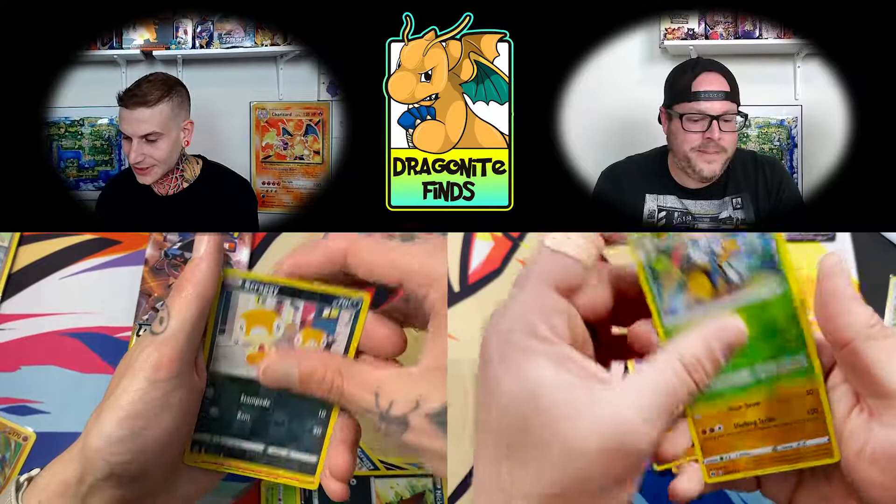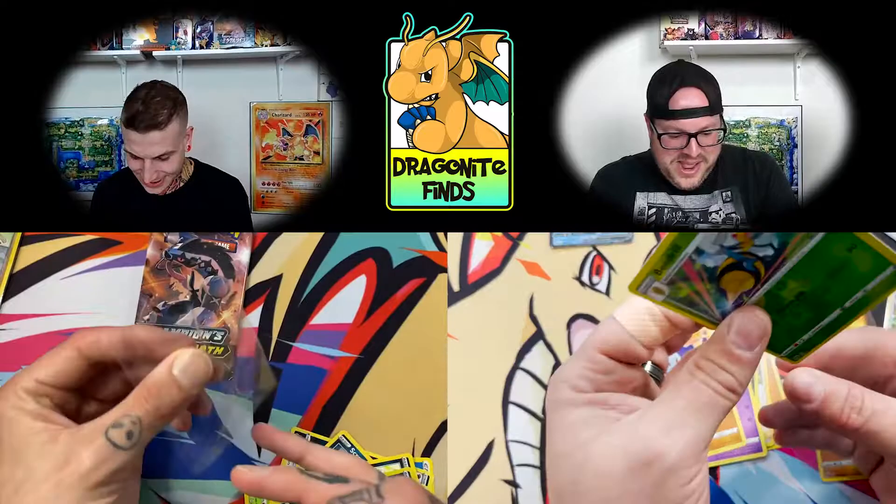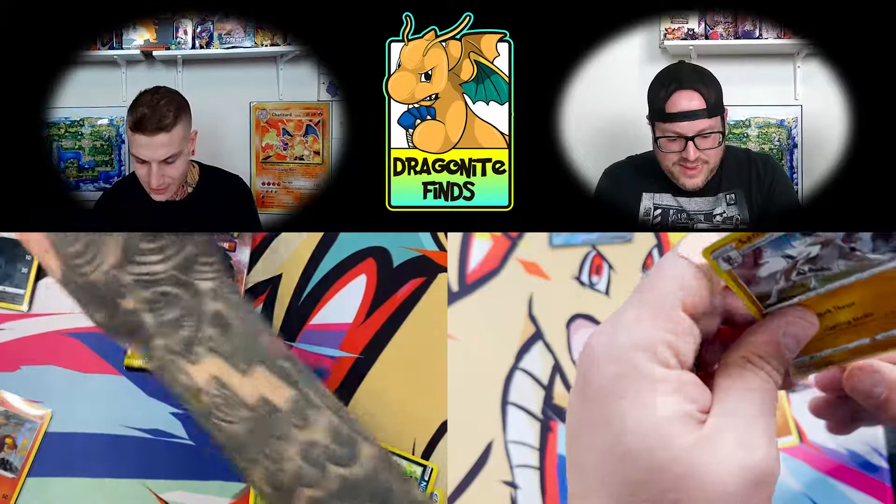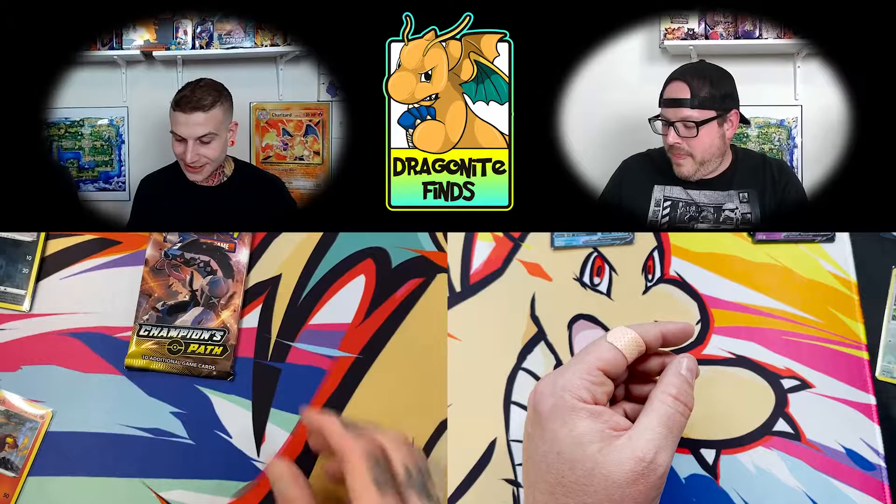Ekans, Kakuna, Nickit, Beedrill. I knew it — Sinistorch coming back, that's like my third Sinistorch. Last pack magic — it could still happen. Chins are up, they're always going to be up. You never know what could happen in this game.